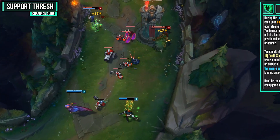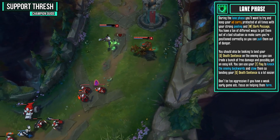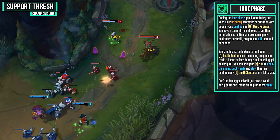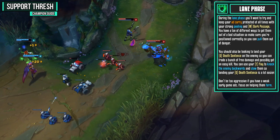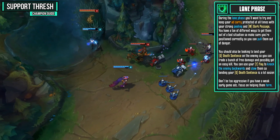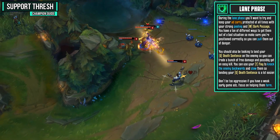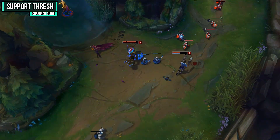During the lane phase, try to keep your AD carry protected at all times with your strong peeling and Dark Passage. You have a ton of different ways to get them out of a bad situation, so make sure you're positioned correctly. You should also be looking to land your Death Sentence on the enemy to trade free damage and possibly get an easy kill. You can use your Flay to knock the enemy backwards and slow them, making your Death Sentence a lot easier to land. Don't be too aggressive if you have a weak early game AD carry — focus on helping them farm.